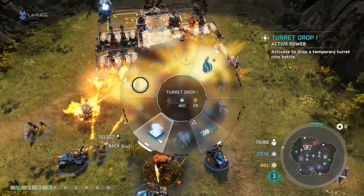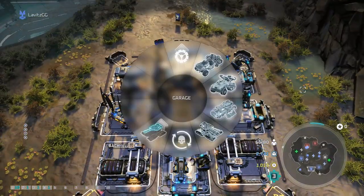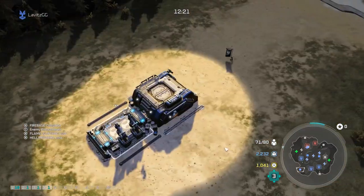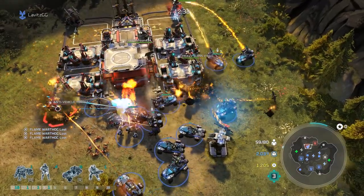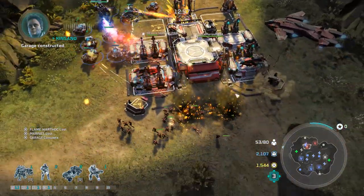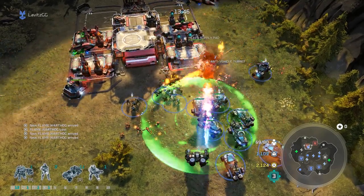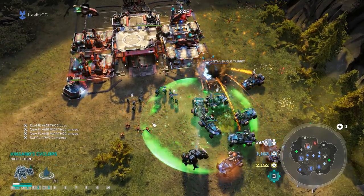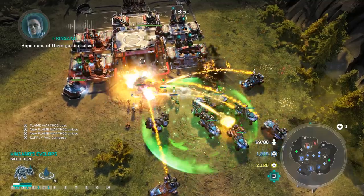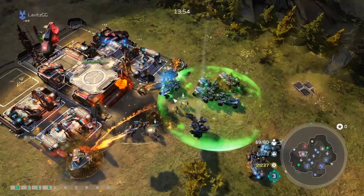I'm feeling like attacking his secondary base. Look at the fire — look at all the fire, it's crazy! Flame warthogs, turret drops — more warthogs, yes please. So far so good! One more turret and it's all over. All units, nicely done — Kinsano is still alive. Let it rip — flame wall, flame wall!